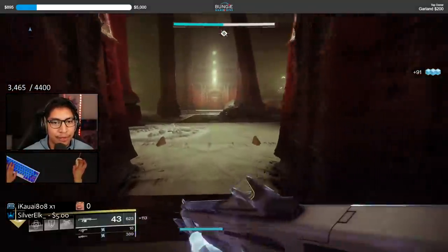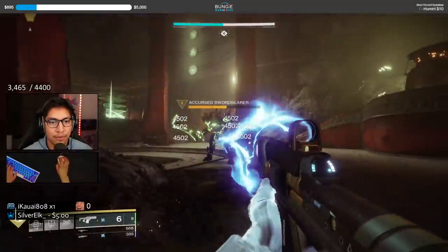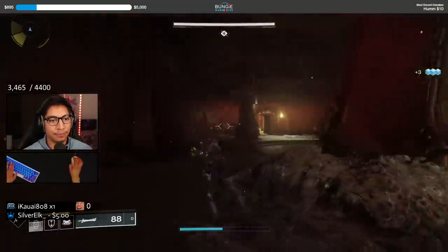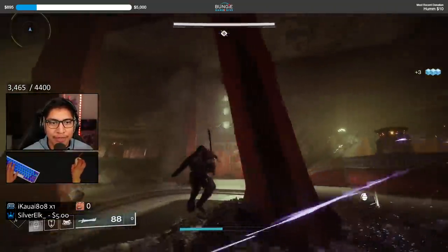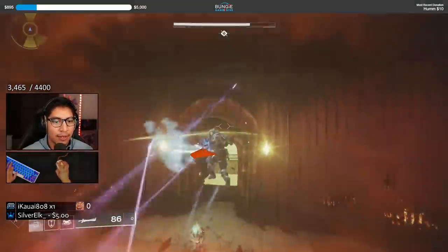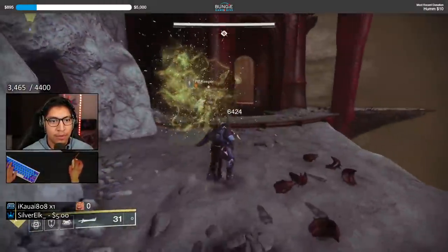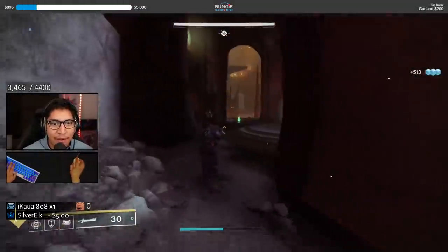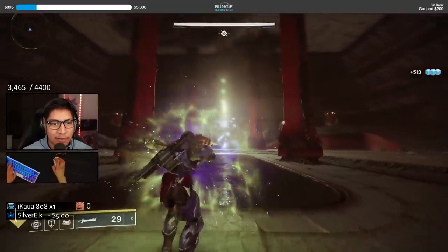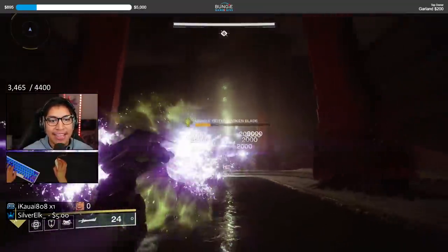Here we can see the sword bearer; we're going to tackle him down and shut this guy down. Now we're going to be looking for the snow comb icon, being cautious of the cursed thralls here. We're going to shut him down and quickly move towards the first encounter, which is going to be a shrieker. We'll use the block attack to deflect the energy blast back into its face.